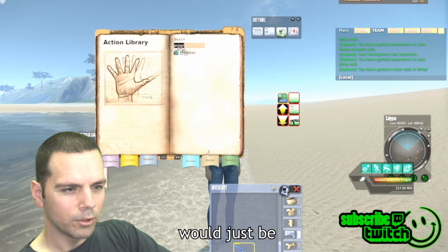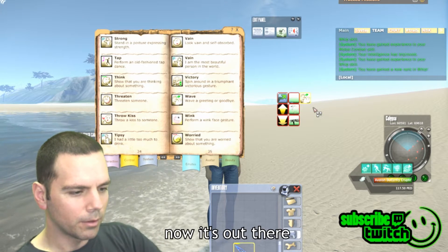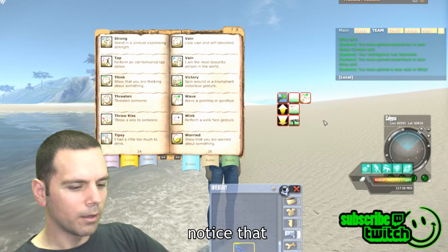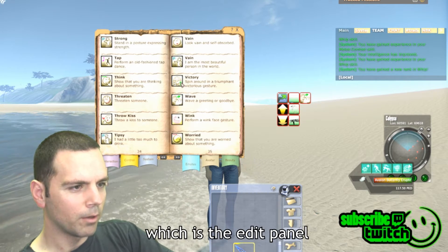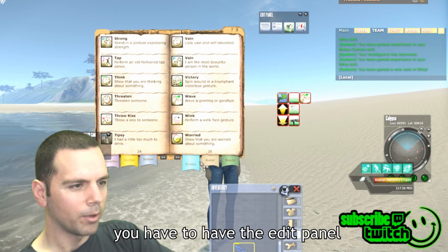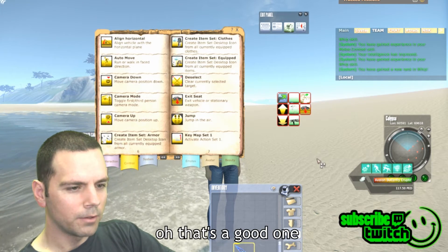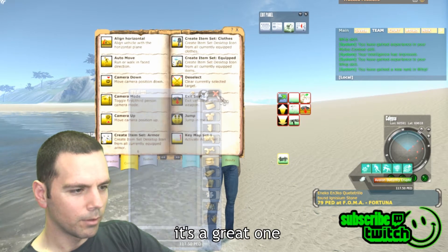A good emote to have would be wave — I'll just drag that out there. Notice that I have L open, which is the edit panel — if you close this and try to drag, it won't let you. You have to have the edit panel open. Oh, and exit seat is a good one too.